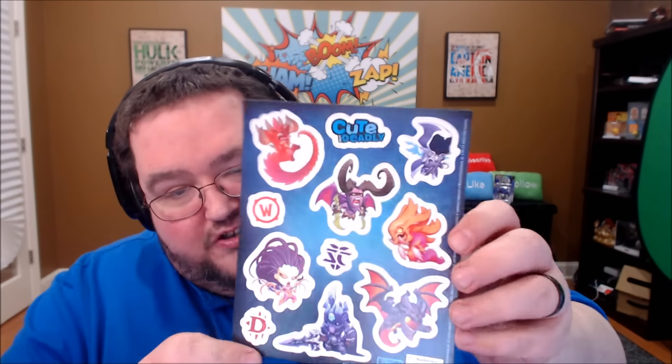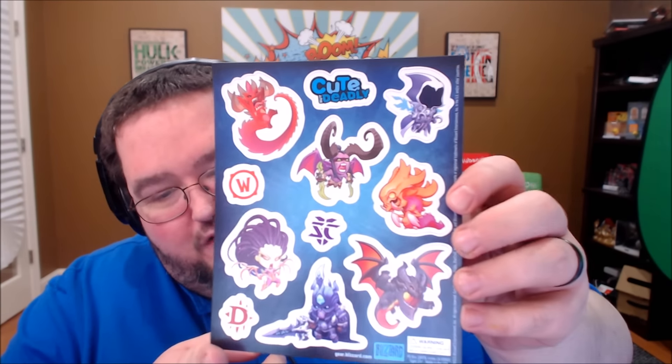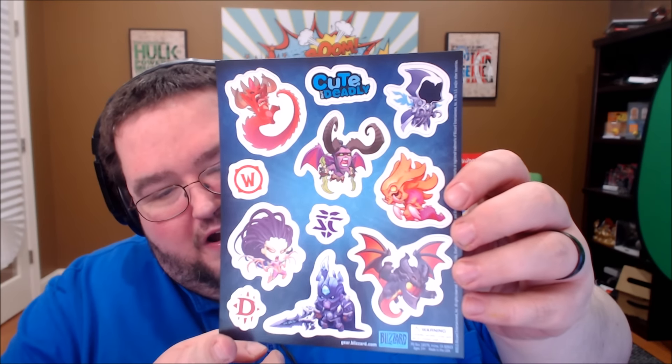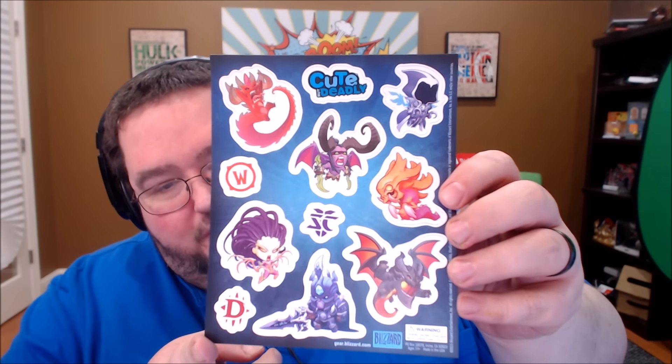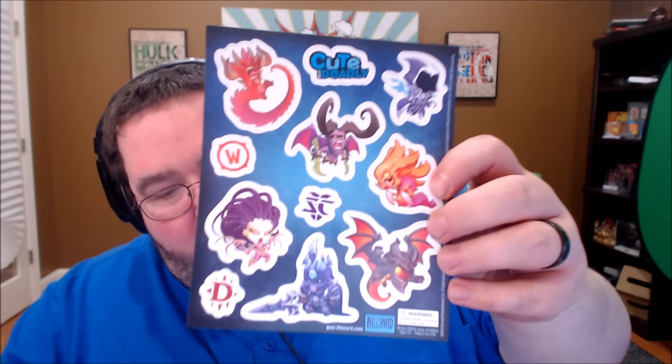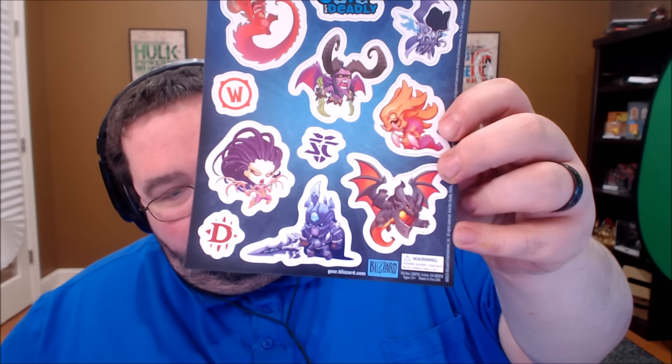Also with that Blizzard box came these magnets, which I think are adorable. It's kind of a throwaway item for sure, but I love me some Warcraft, some Starcraft, some Diablo, and I love all these figures. I definitely love that little Deathwing — that's going on the fridge.